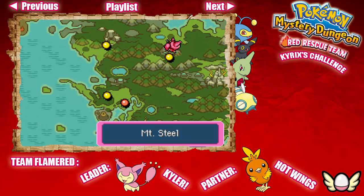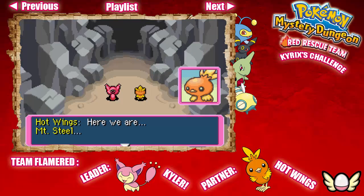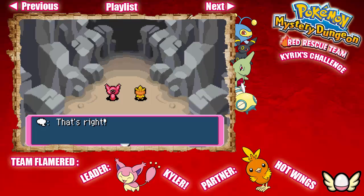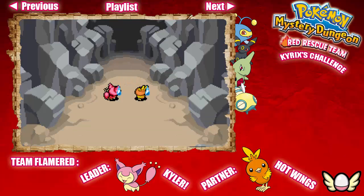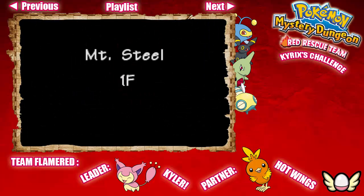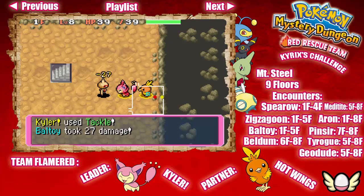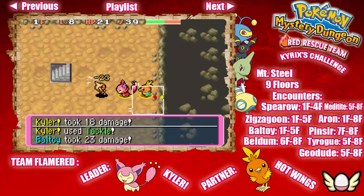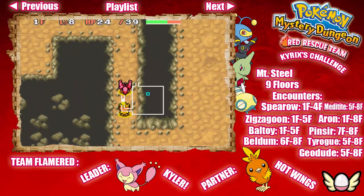I would recommend that you bring an apple, a blast seed, and if you're not feeling confident enough, a reviver seed with you because there is a boss fight at the end. I mostly recommend bringing a blast seed, a couple Oran Berries, and a sleep seed because these will be very helpful against the boss. If you can, bring some gravel rocks too. This dungeon — Mt. Steel — has nine floors. The Pokémon you can find here on the first floor are Spearow, Zigzagoon, Aron, and Bagon. And look, we found Bagon already.